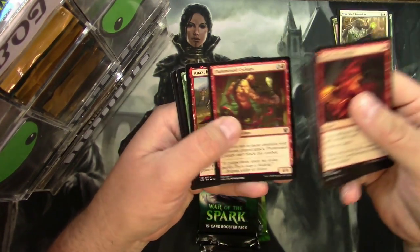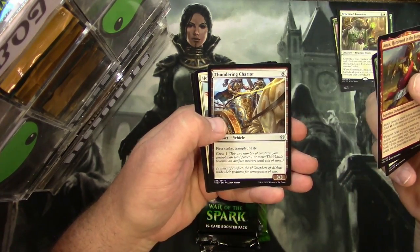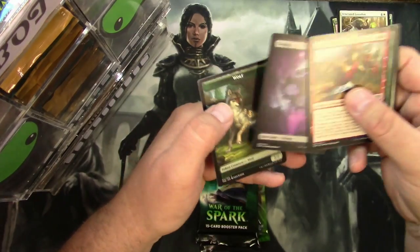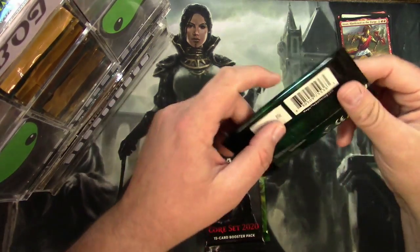Theros Beyond Death — anything good out of this? The Thrill of Possibility, Anax — he's useful — Clothis's Design, Thundering Chariot, and a Heliod's Intervention, kind of a hot card right now. And I'll give you the Pokémon Energy Land and a cool full art wolf token.